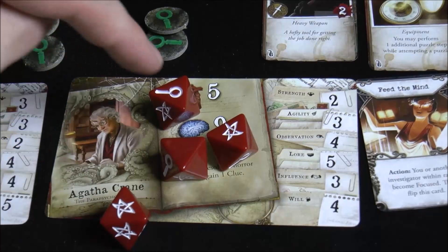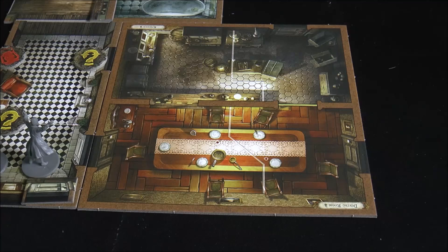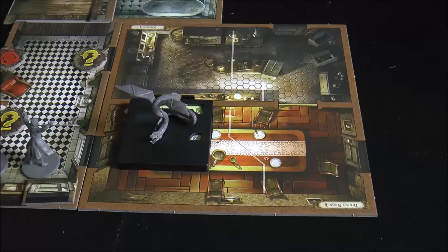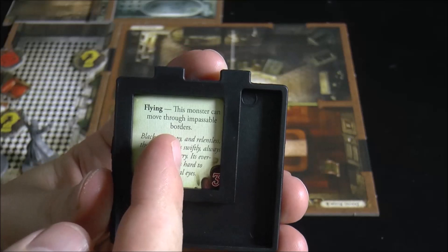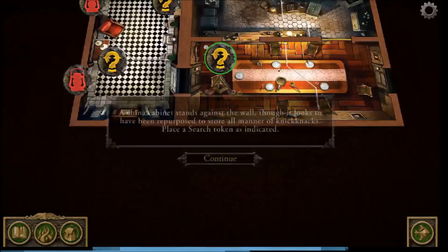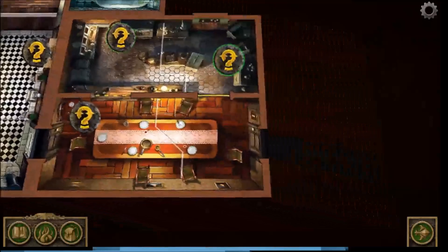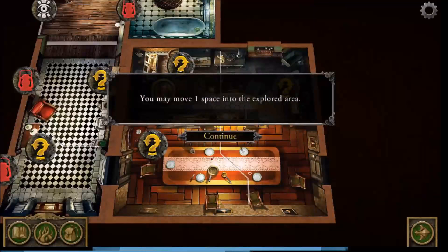We now spawn a hunting horror. The monster card slides into a holder showing stats, and it can move through impossible borders. The app also puts a knife on the table, three search tokens, and Eugene himself appears. We can interact with Eugene once in his space. The investigator who triggered this can move one space into the explored area to finish their action.